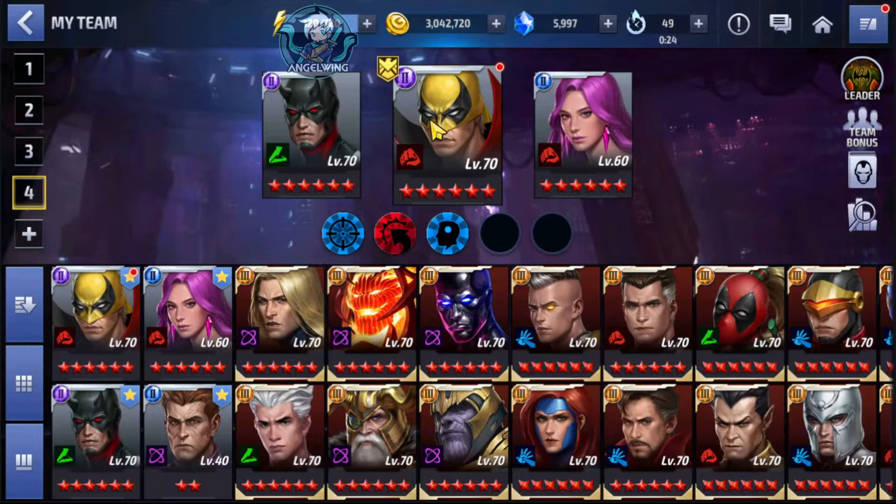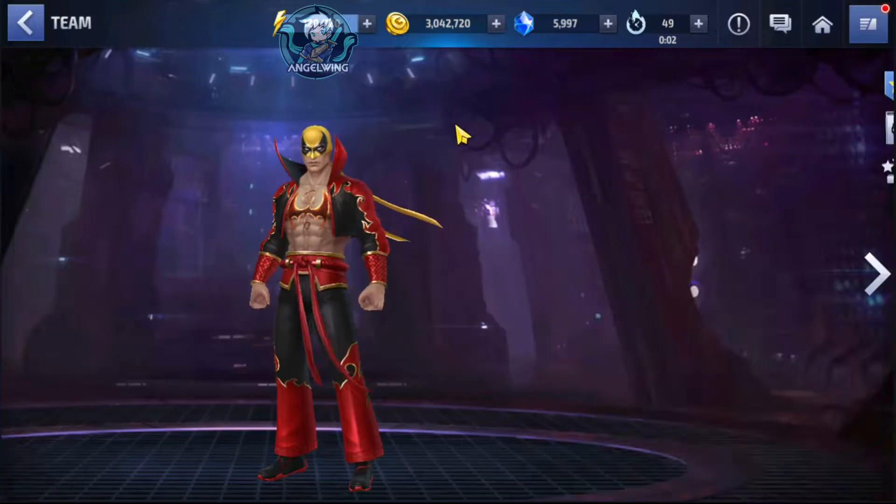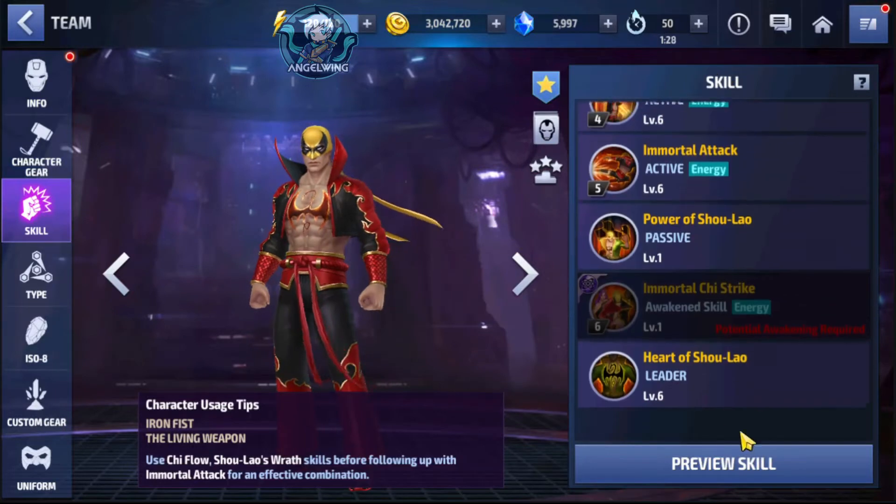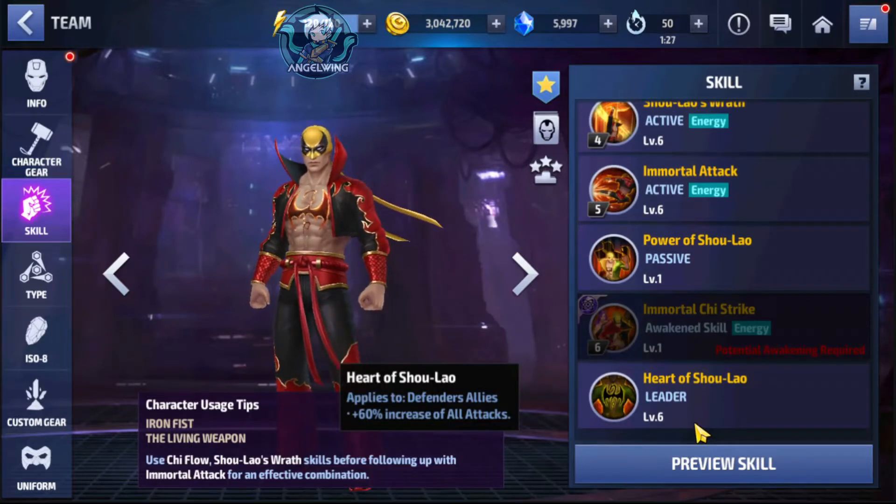First, those two are damage dealers and Iron Fist is also a damage dealer and support. So this is the first choice, and if you want to do a Tier 3 summon, I think this is the best next Tier 3 character to choose. So why do you need to buy the Jessica Jones uniform? Iron Fist's leadership skill gives a 60% increase to all attacks for Defender allies.